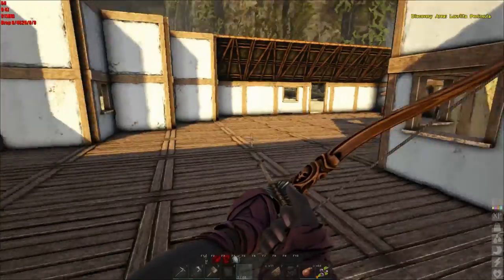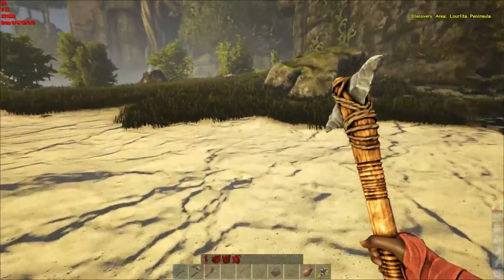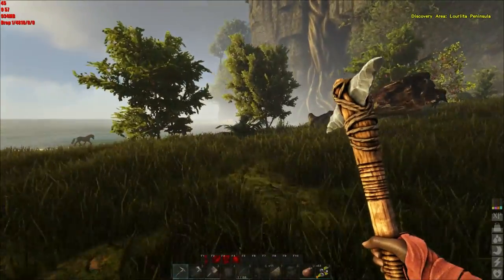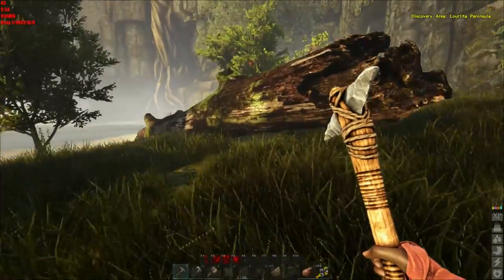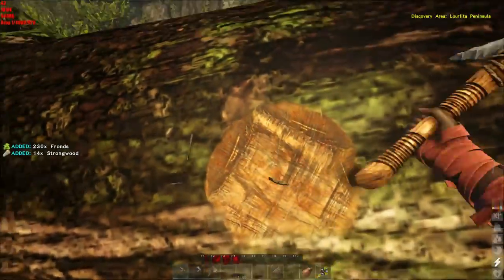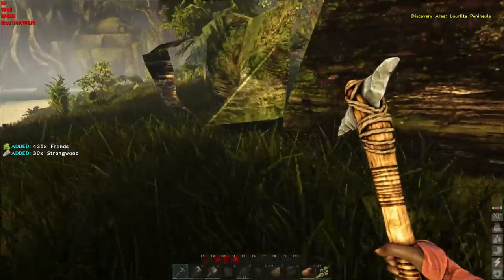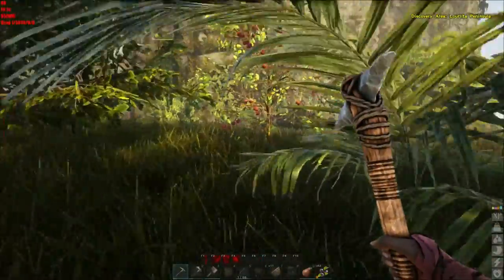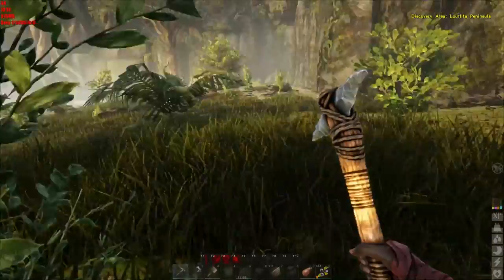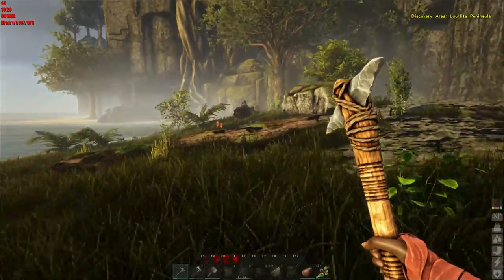We need some thatch, let's equip our pick. The one thing that is a little bit lacking here in this part of the island anyway is wood - like trees. There we go. Now everything should have respawned by now because I logged out. Oops, that's a rock. There we go.